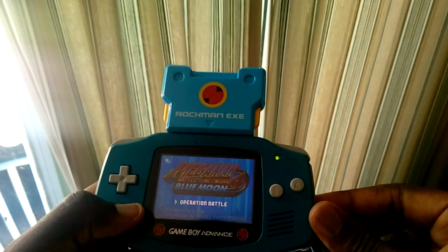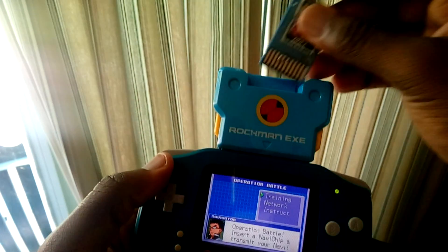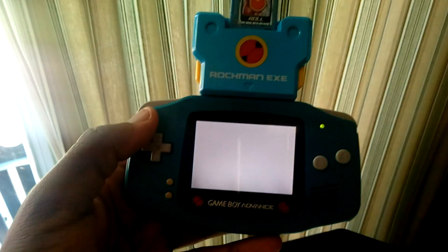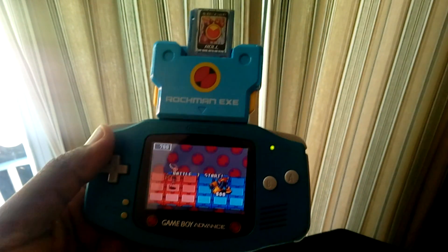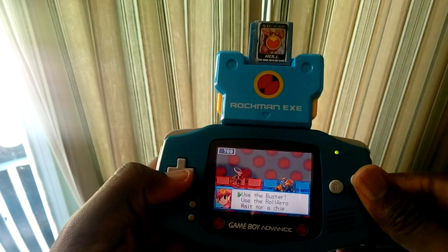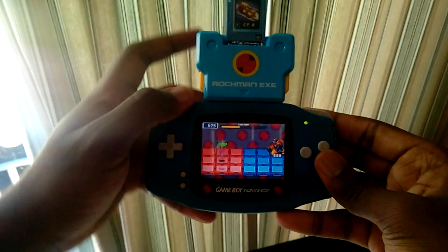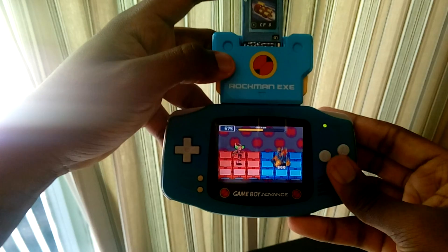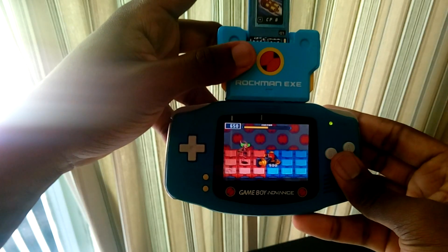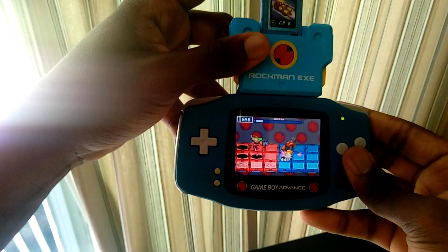Let's go ahead and test it out in Battle Network 4. The chip works flawlessly — it works just as it would if I had an official Navi chip, and I'm able to use it just fine. If you want to make your own Progress PET chips or Link PET chips, the process is exactly the same. Unfortunately I haven't fully decoded Link PET chips yet, so you can't program the entire library, but there are still one or two you can pick. Post in the comments what would be the first chip you'd make, or if you did make one, what did you make? I'll see you guys in the next video.